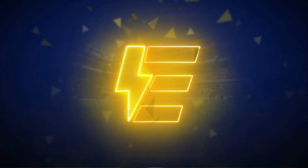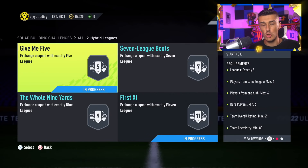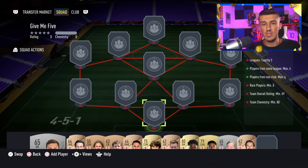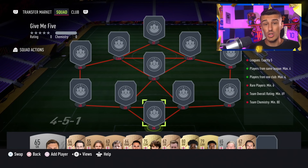We're going to start off with the Give Me 5 SBC. This one is super simple and straightforward and you can use a bunch of bronzes and silvers already in your club. You probably don't need too much help with this one. Realistically you just need to get a country like England where you can easily get five different leagues and throw in a bunch of random bronze, silver, and gold cards, of which you need six rare cards.